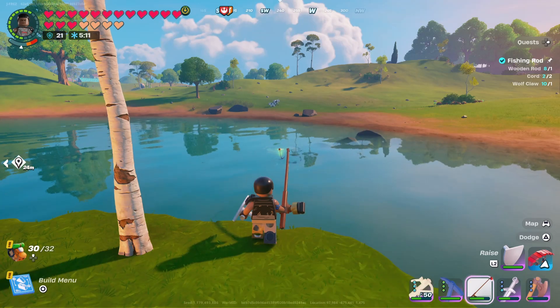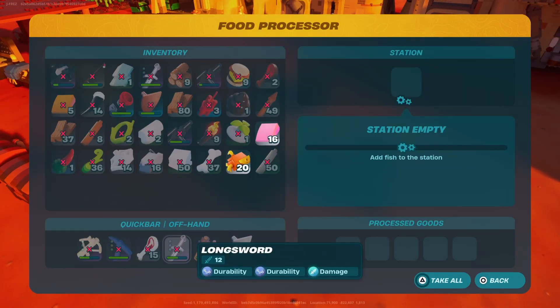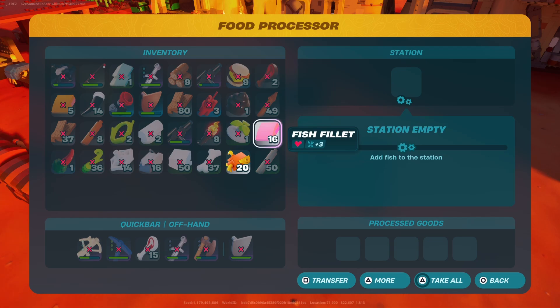If you don't feel like hunting for glowing spots in waters all over the map, you can also make a bait bucket. But to do that you'll have to get your hands on some fish first. Once you have fish, you'll be able to create a bait bucket after creating a food processor.